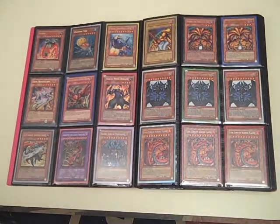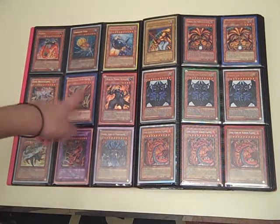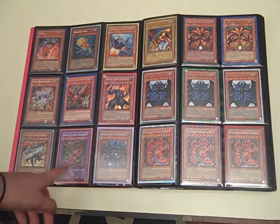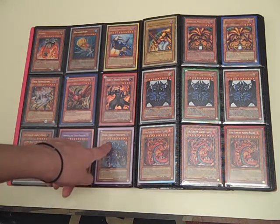We got Secret Rares on this page: Akasha, Cranium Fish, Colossal Fighter, Zeta Reticulant, Cyclone Creator, Bergzak, Guardstrike — it's an Ultra actually, I don't know why it's here — Armatile, and Raviel.